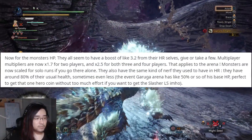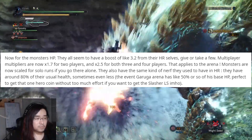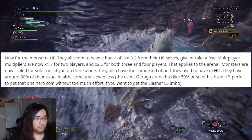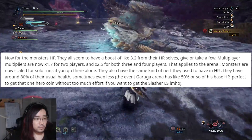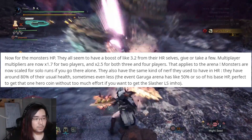Let's talk about the bulk of this post, which is going to be the monster HP values. BTB says they get around a 3.2% increase over the high rank versions, which does line up with our testing as well. According to BTB's testing, 2 player scaling is now 1.7x and 2.5x for both 3 and 4 players.